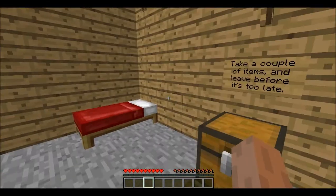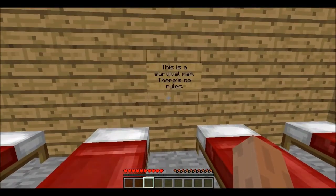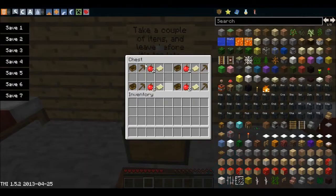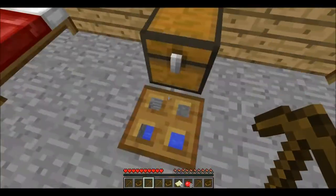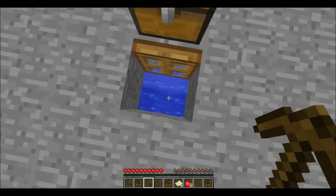This is the room you spawn in. It says this is a survival map, there's no rules, it has all these beds in here — take a couple of items and leave before it's too late. I guess all these different sets are for if you're playing multiplayer, but I'm not, and that just gives me more stuff to take.